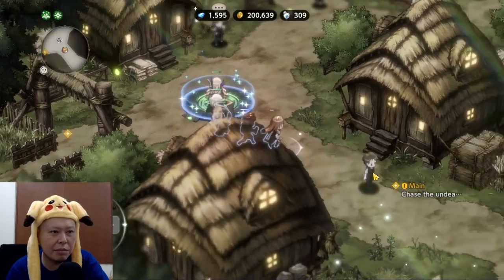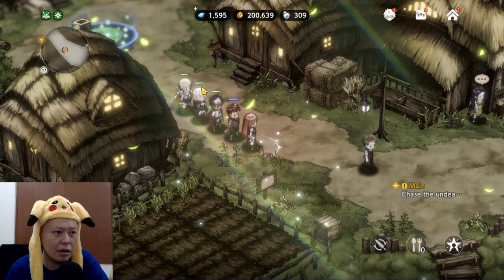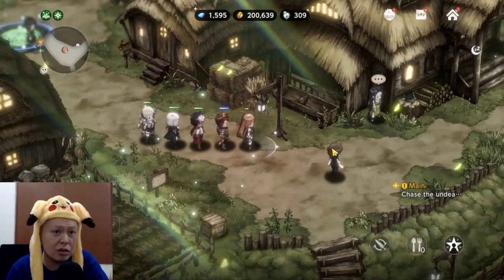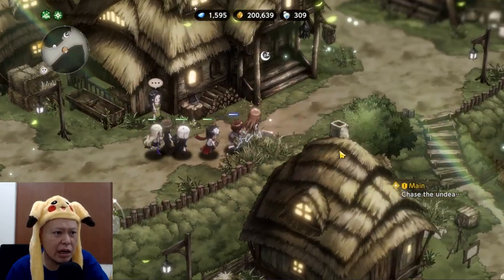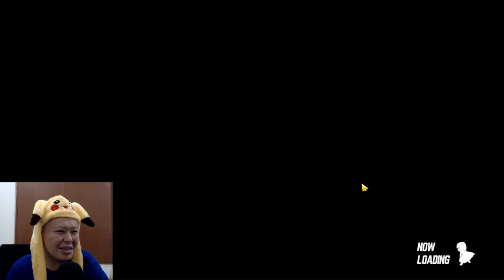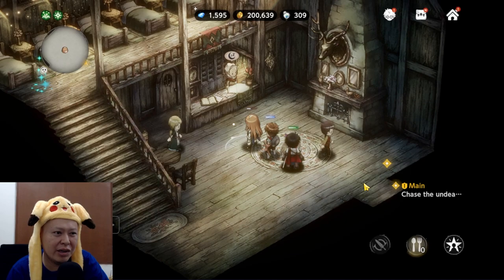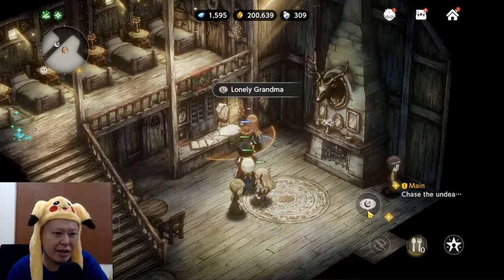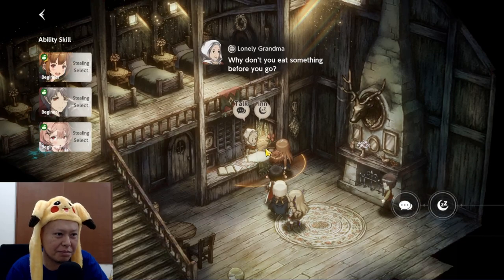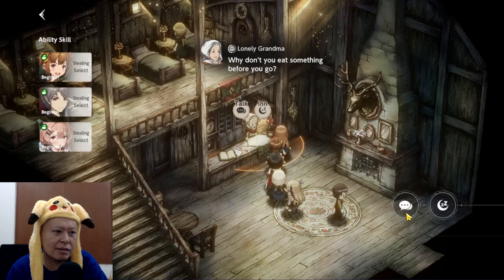Something interesting about this game: after you fight an enemy, their HP does not restore to full. So if you want to replenish your HP you have to go to the inn. The cost in Zenni (gold) depends on how much HP you're missing. This really reminds me of classic JRPGs on Super Nintendo and PlayStation.